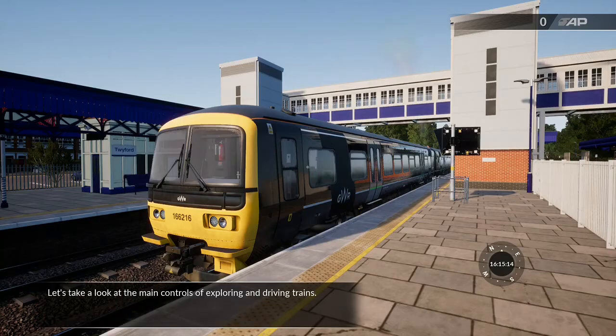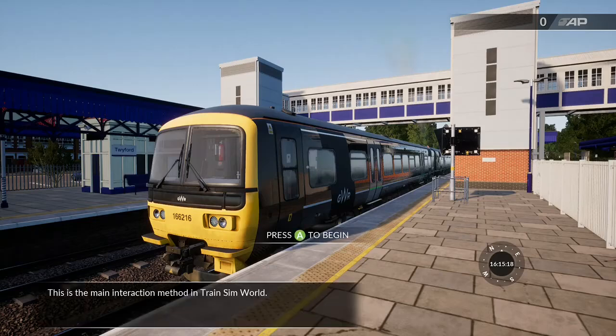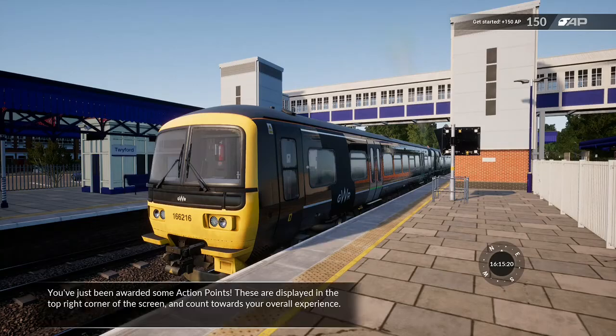Let's take a look at the main controls of exploring and driving trains. You've just been awarded some action points. These are displayed in the top right corner of the screen and count towards your overall experience.